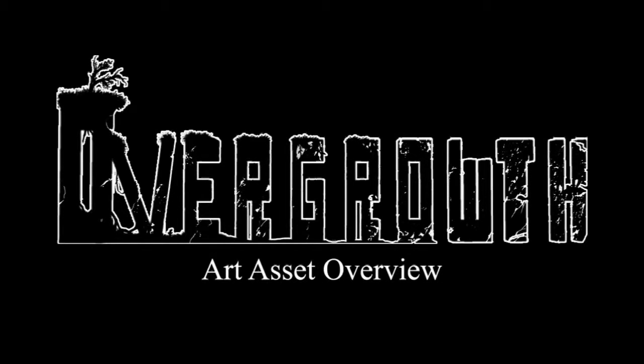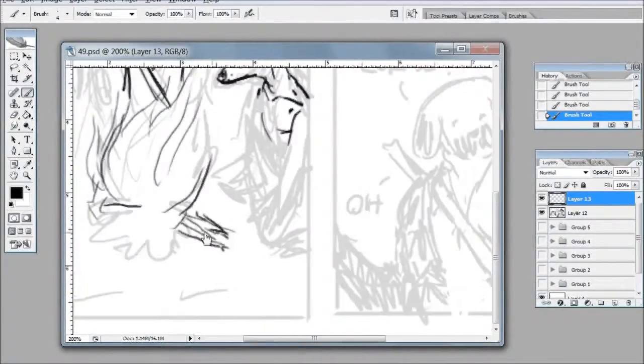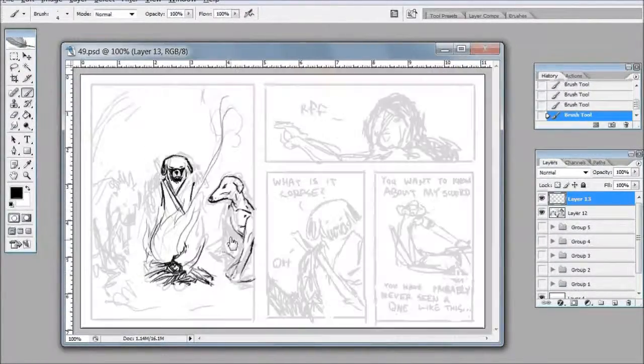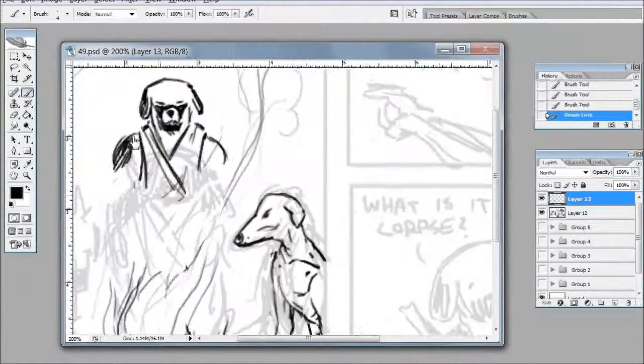Welcome to the Overgrowth Art Asset Overview. This week I worked on the comic. I usually start off a comic page by roughing out a few pages at a time so that I can see if the pacing and story is coming together.